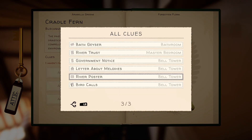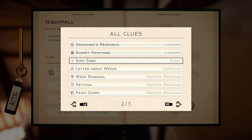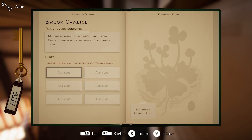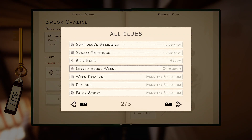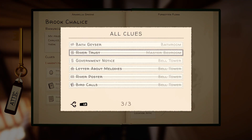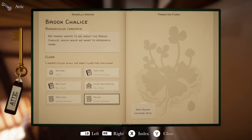Let's open up what we've found so far. It's been such a long time since I've done this. Brook Chalice - I believe this is the one that has to do with the bird's eggs. Fairy story. Tissue bird calls. Letter about melodies. River trust. I believe it's the government notice - no, that's wrong. I've messed up somewhere. We're just going to reset all of our clues for a moment and I'll remind myself how.